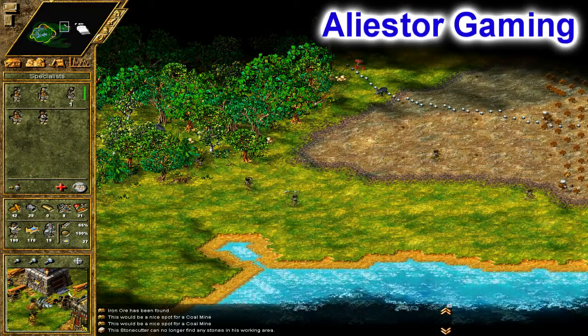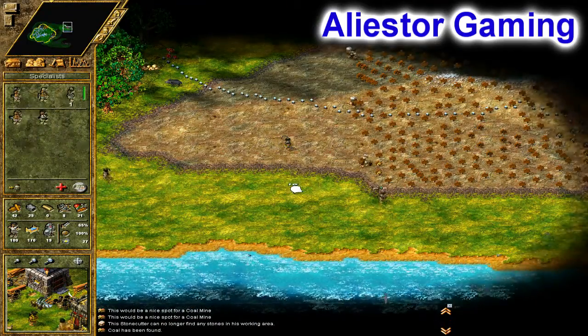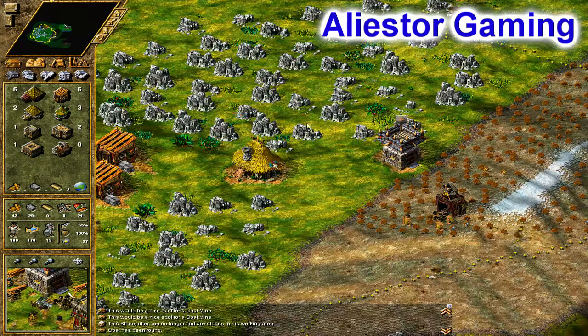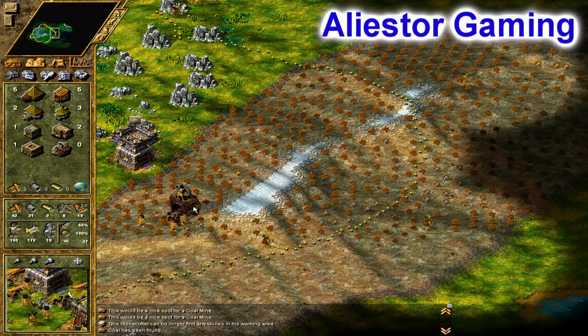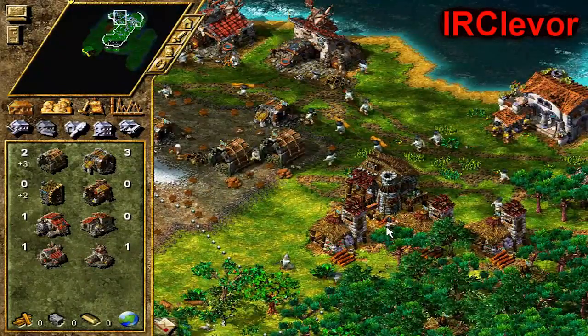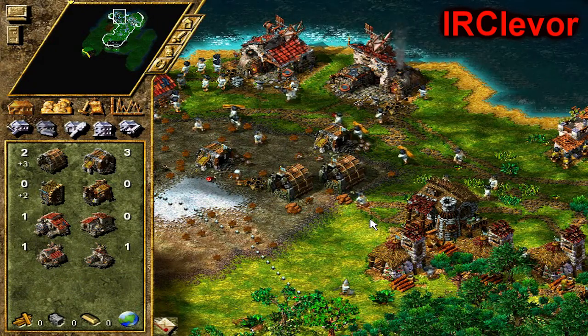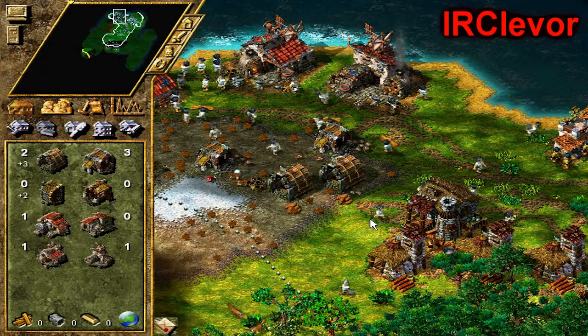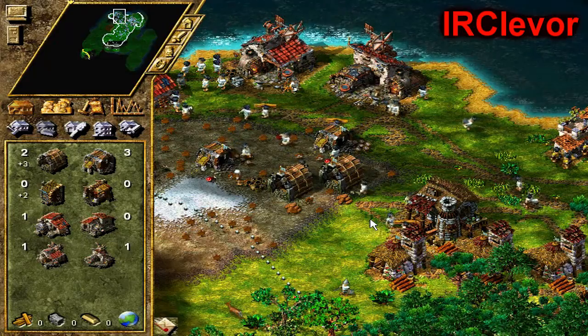Back in the day on dial-up, my internet cut out after two hours so you had to do the entire game in two hours. People on Settlers 3 would say 'let's have a peace time of 100 minutes' and I'd agree — which gave me only 20 minutes to fight.